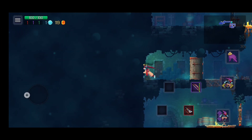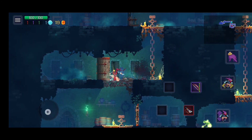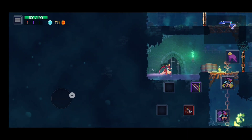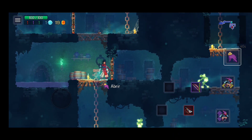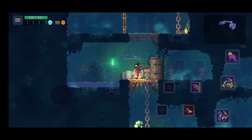É sempre bom a gente vir aqui dar uma vasculhada. A gente aperta para baixo e pulo, aí ele desce. Tem que ser explorador, porque assim a gente vai achar os segredos do game.